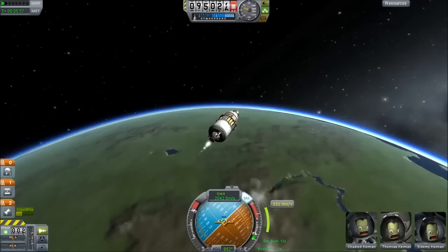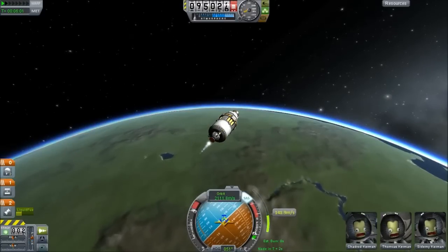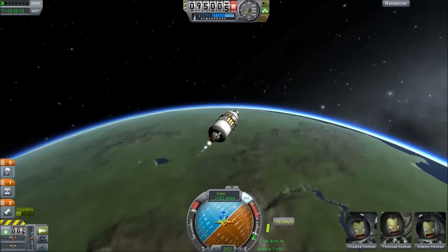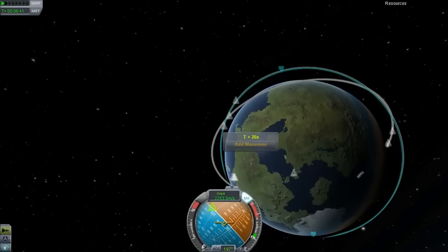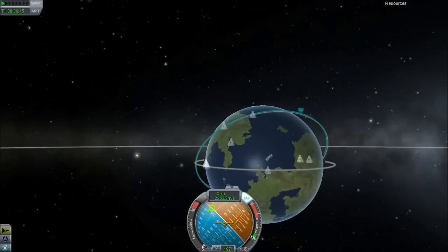I didn't do the inclination change in this case because I was so close. But it's very important that you get your inclination as close as possible to start with — if it is not close enough it takes a lot of fuel to change. If you get it really off, it's sometimes better to just restart or to perform a large plane-change maneuver.